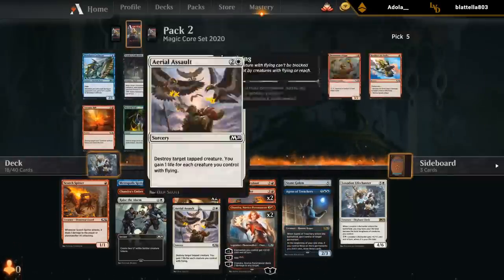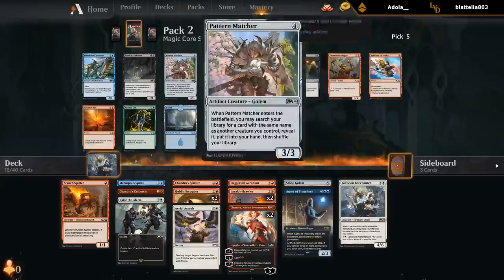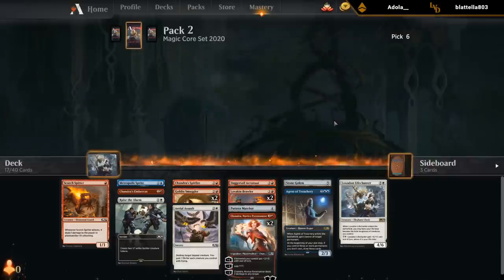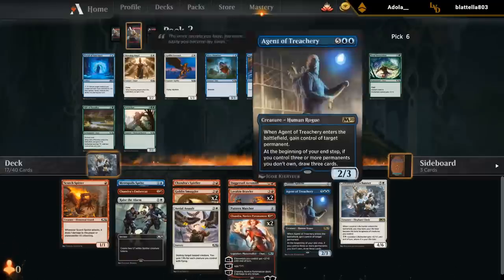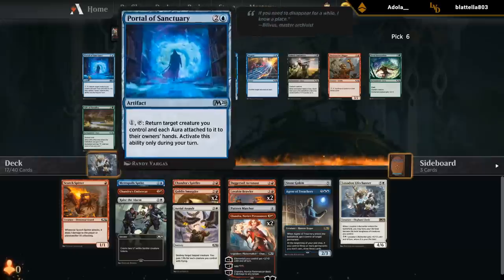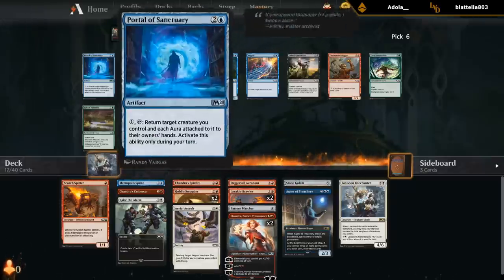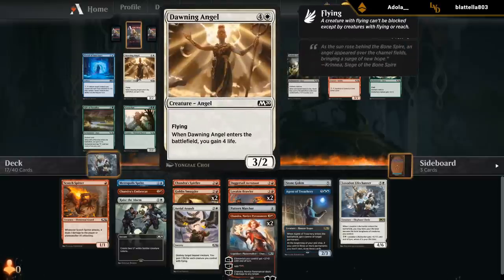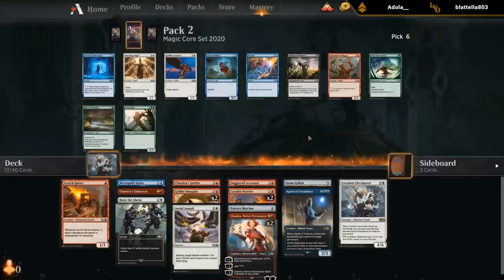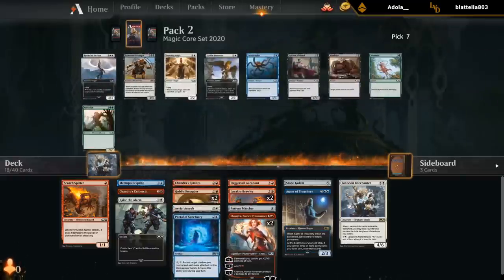Pattern Matcher looks excellent with double Smuggler and double Brawler. Other good cards include Fanlurker, but we're pretty far away from playing black. Pattern Matcher is a much better four-drop than Aeronauts. We could live the dream of Portal plus Agent of Treachery — don't have other synergies with it other than I guess we can attack with a Spitter and then put it back in hand before it dies. Digger's not amazing, usually don't need to main-deck Negates. There's a Dawning Angel that would be okay if we wanted to go white. I think I just take the Portal. It's also decent with Pattern Matcher.